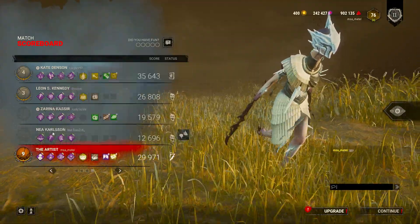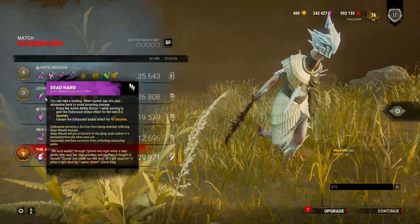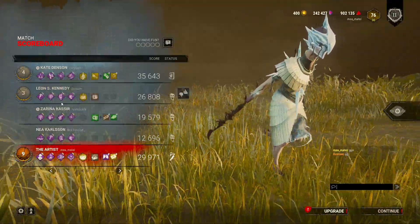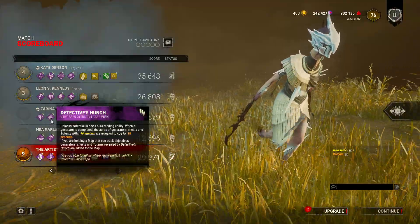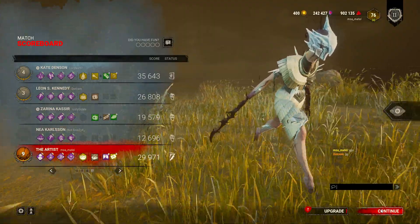Light, Dead Hard, Sprint Burst, and Dead Hard — variety in perks. This guy had a bad day, and this guy as well. He was like, yo dude, I'm done with Pentimento and I'm done with Hexes. But GGs, quite a good game.